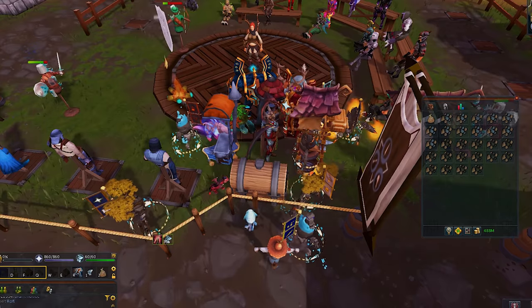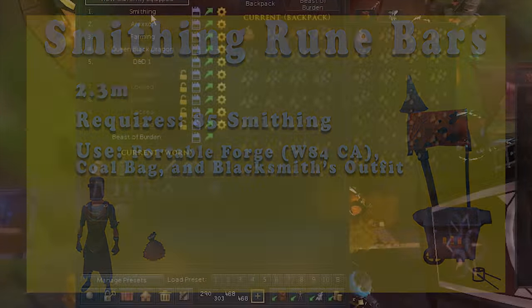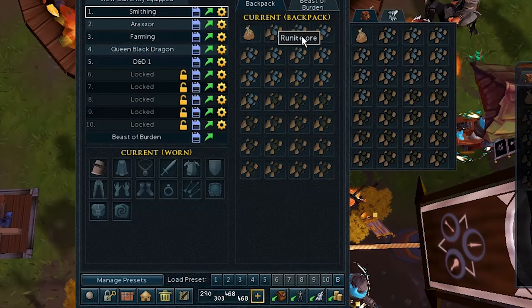Ninth on our list is Smithing Rune Bars, and this has a calculated profit of 2.3 mil an hour. The only requirement for this method is 85 smithing, and you will need to use a portable forge like the ones found on World 84 Combat Academy, a coal bag, and the blacksmith's outfit if you own it. You will need to make a loadout with 12 pieces of rune ore,